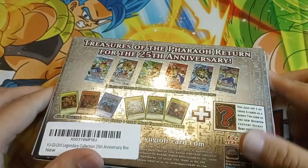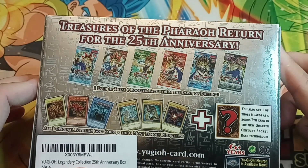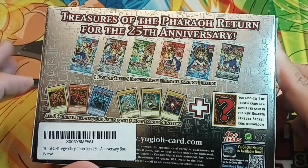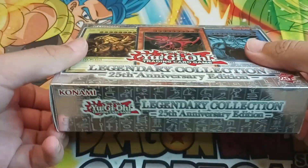But Fernando, we get all six of the OG packs — so reprints, obviously: Legend of Blue Eyes White Dragon, Metal Raiders, Spell Ruler, Pharaoh's Servant, Dark Crisis, Invasion of Chaos — and then you get promos. One of those promos will be a Quarter Century Rare. I think that's a pretty good deal.